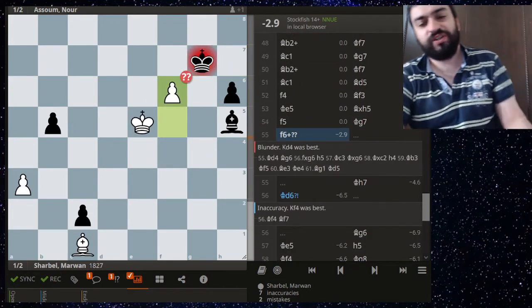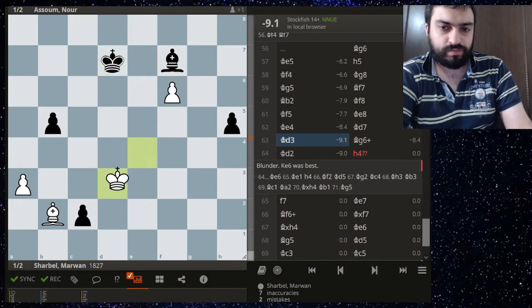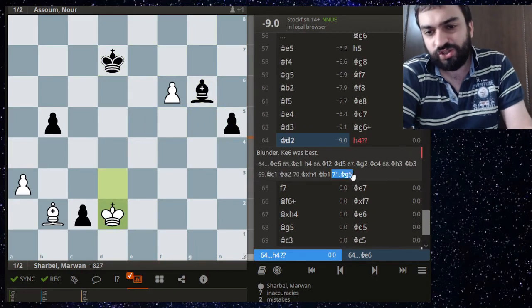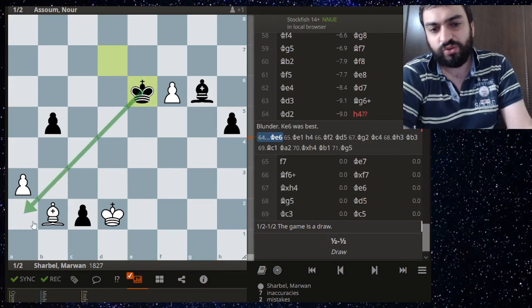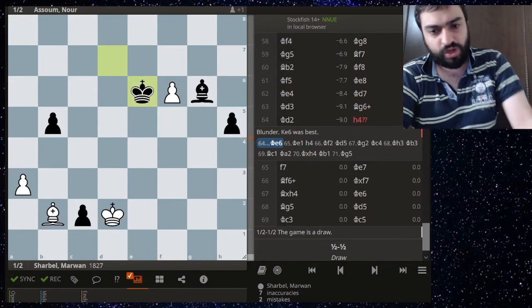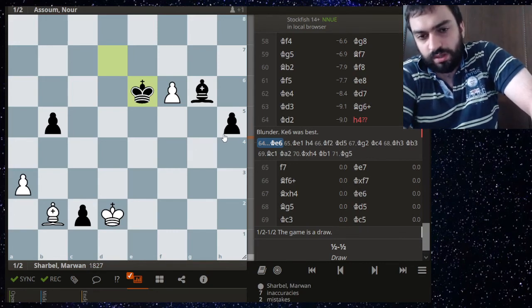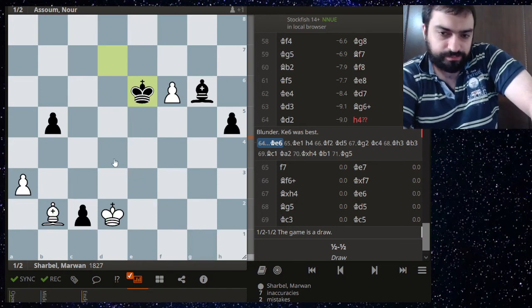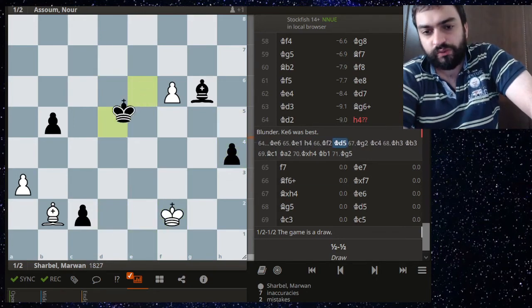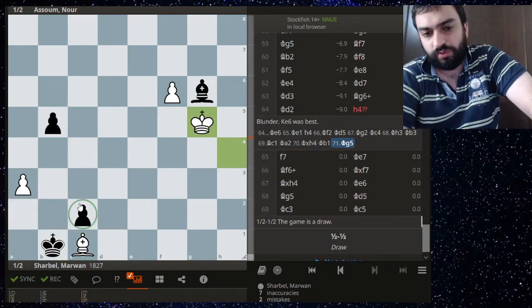Instead after f6 you're giving your opponent some targets. She should have just played king e6, intending to escort the pawn. Looking at the engine's mainline — white can't stop these two pawns. Either the bishop goes here to prevent the pawn, or the king goes here; if the king goes there, the king comes in from the other side, you promote, then pick up this pawn and sacrifice your bishop for this pawn.